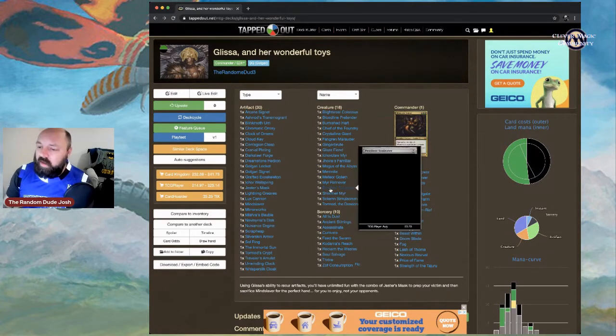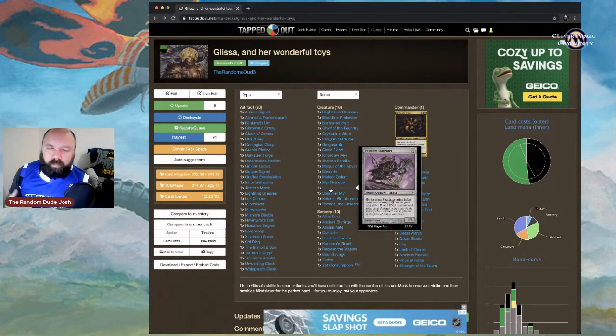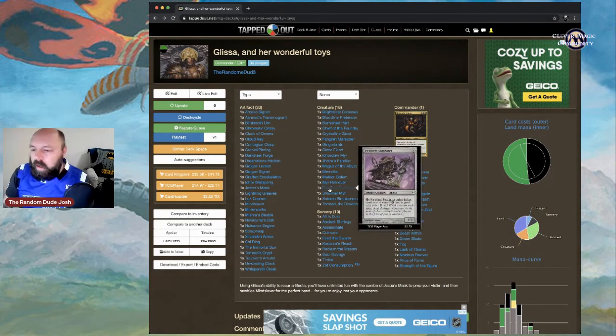Pestilence Soul Eater — I had to put infect in since it was a big mechanic in that set and my favorite mechanic. You pay five for a 3/3 artifact creature insect. Pay either a black mana or two life to give it infect until end of turn. With Glissa's ability you'll be able to bring these artifact creatures back from the graveyard.